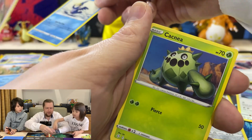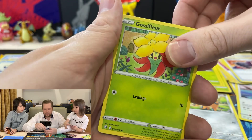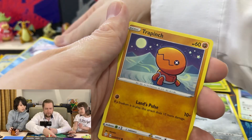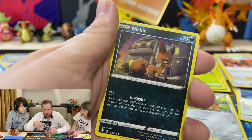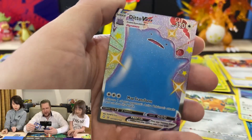Cramorant, Cacnea, Cacnea, Cacnea, Gossifleur again, Snom, Trapinch, Trapinch, Nikit, Nikit — boom!